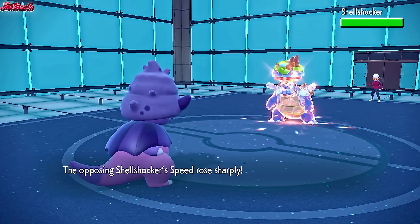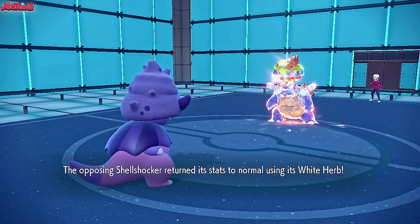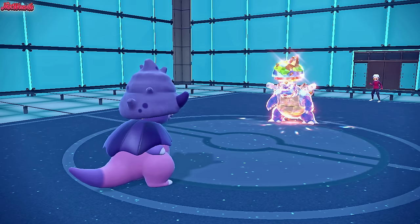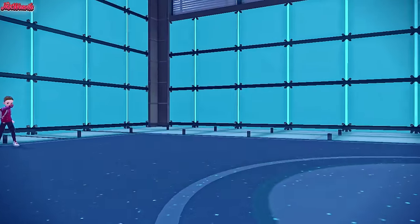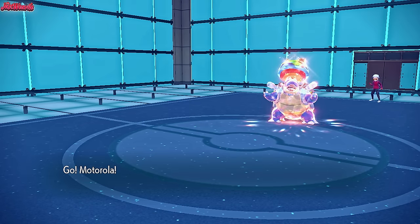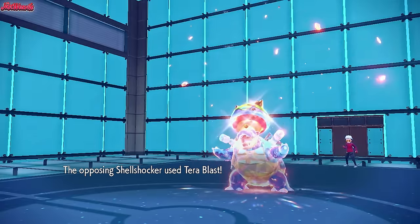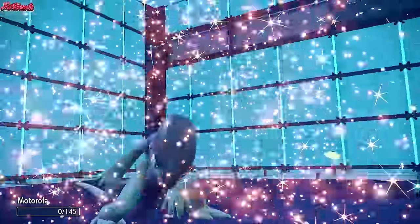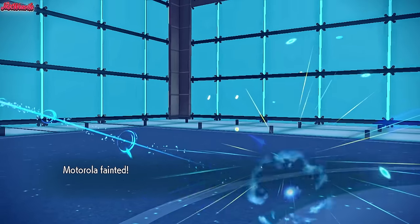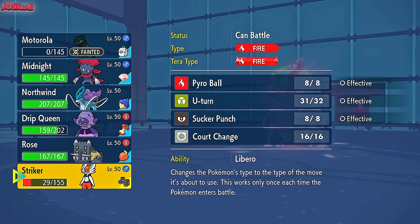The Shell Smash raises its attack stat too and the White Herb comes into effect. Thunder Wave obviously doesn't matter now. We can still use Slowking for later, so I sack off our Cyclizar. They go for a Tera Blast Ground which KOs Cyclizar from there - down we go. Cyclizar goes down to a plus-two Tera Blast from the Tera Ground Shell Smash Blastoise. So now we're going to need to Tera ourselves.